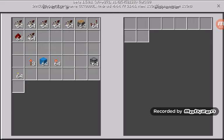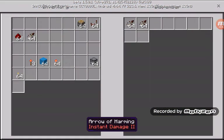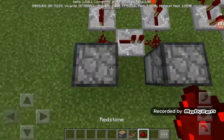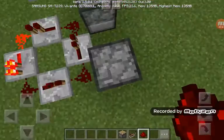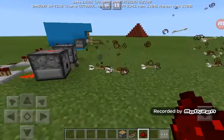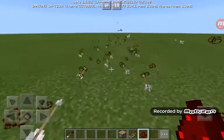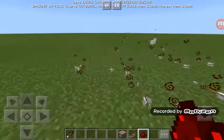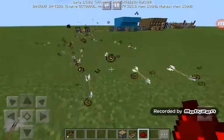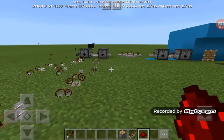You can put one, two, three repeaters, then one, two, three more. Just be crouched, then you can place them. There you go — there's your infinite redstone loop! If you enjoyed this video, please be sure to like and subscribe so you can see more content from me. I'll see you guys next time, bye!